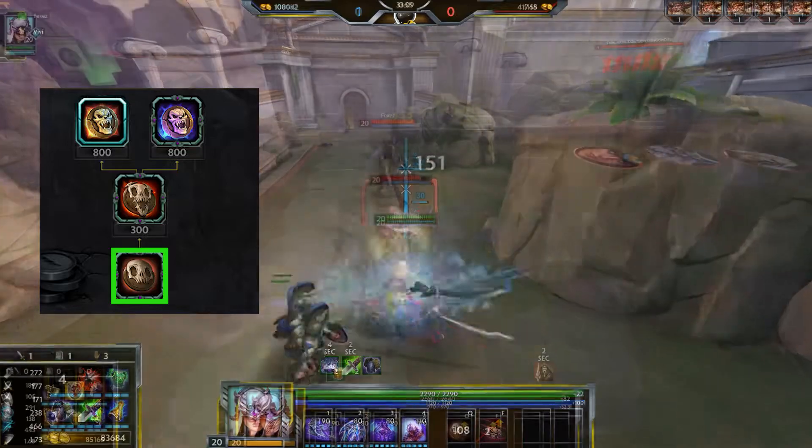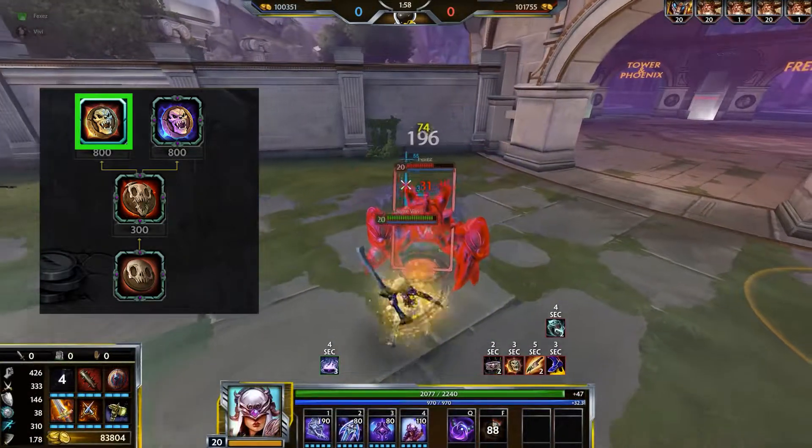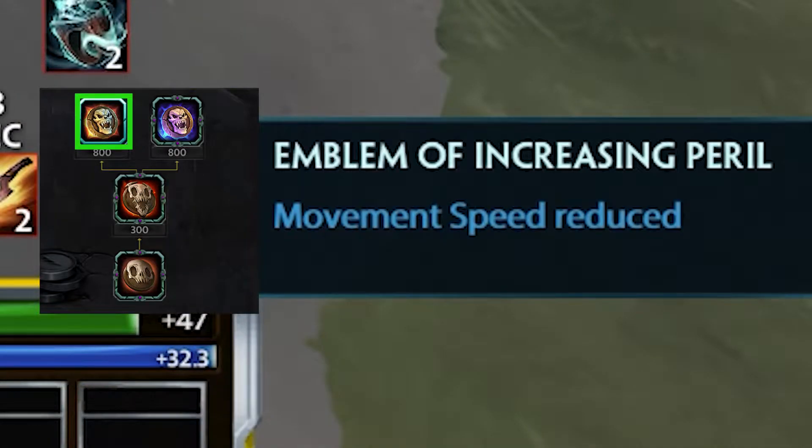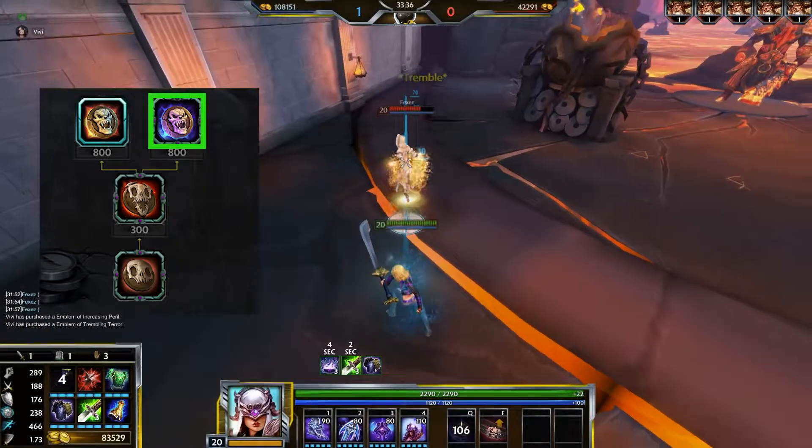Horrific slows enemies' movement speed and attack speed and lowers their damage. Emblem of Increasing Peril increases the debuff effect if you've dealt more than 10% of an enemy's health. With Emblem of Trembling Terror, they get trembled if they are dealt 30% of their HP.